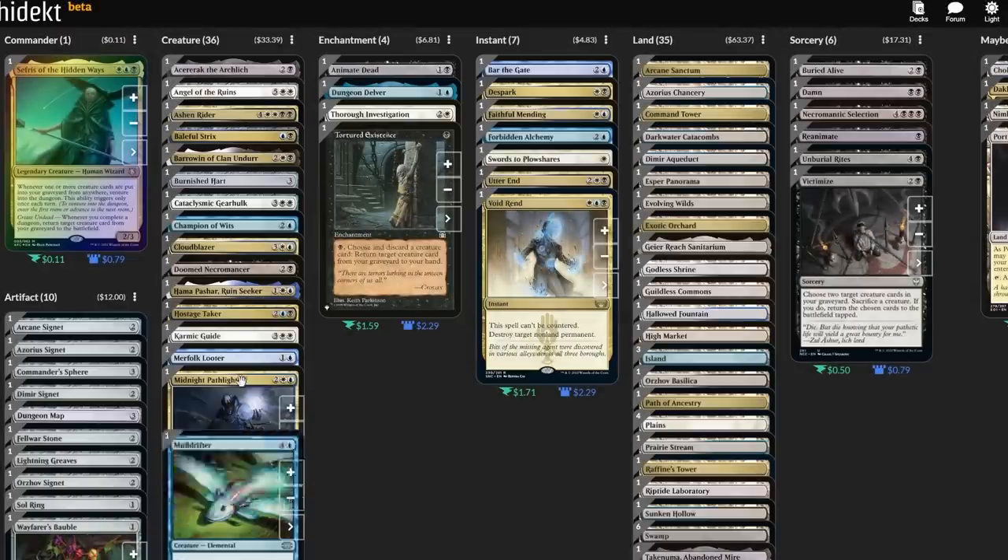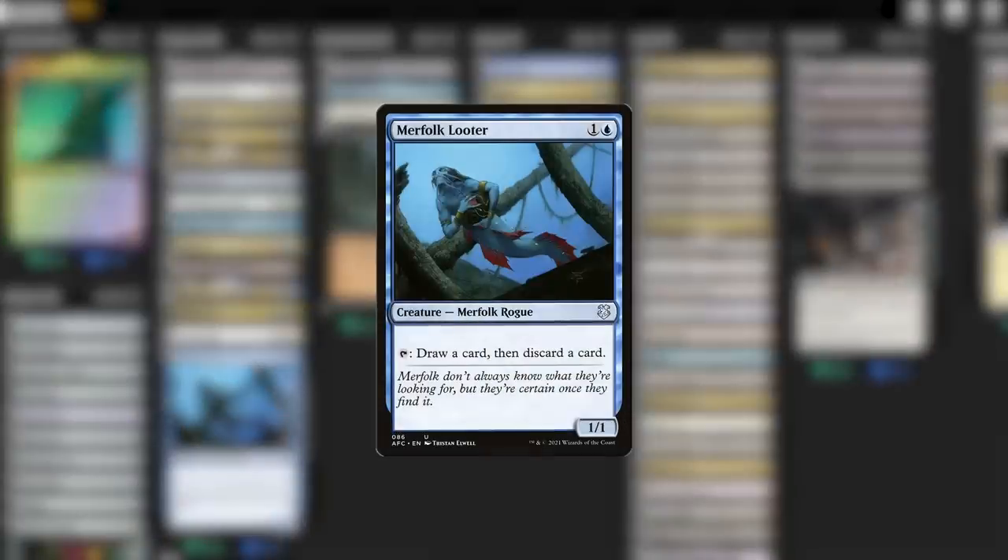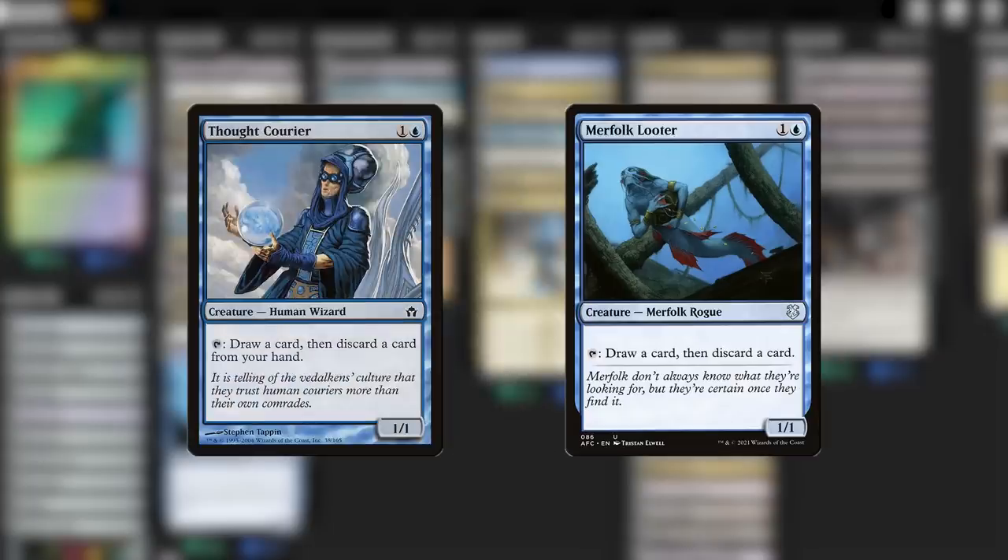I also notice the high popularity of Merfolk Looter in this deck — half of all Sephiris players use it because it's a great turn-two play to follow up with Sephiris on turn three. As long as we're playing one looter, why not use a functional duplicate too? Thought Courier is the exact same effect, so this feels like a 'por qué no los dos' situation. Let's play them both.